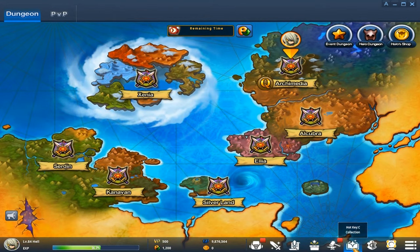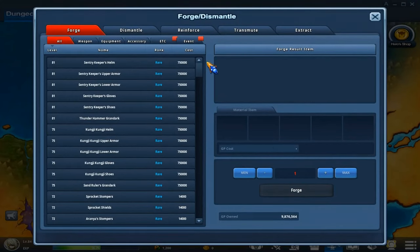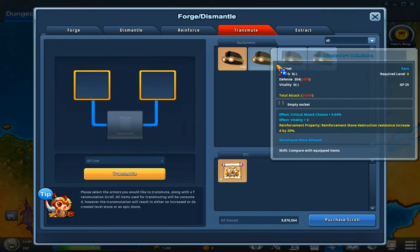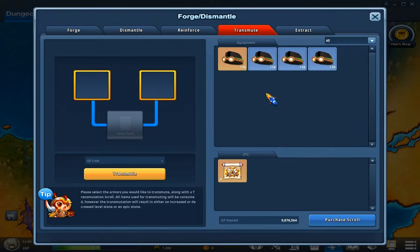I'm going to give you guys an example on what to do. First you want to go to refinery, go to transmute, and you want to get an epic plus 10 and a regular plus 10 stone. I recommend doing it with your helmets because the helmets have better properties — like reinforcement stone destruction resistance by 20% and reinforcement success rate increase by 10%.